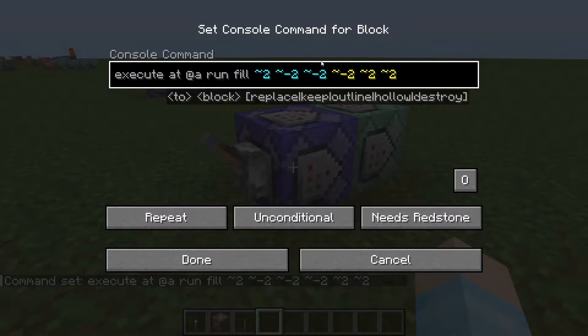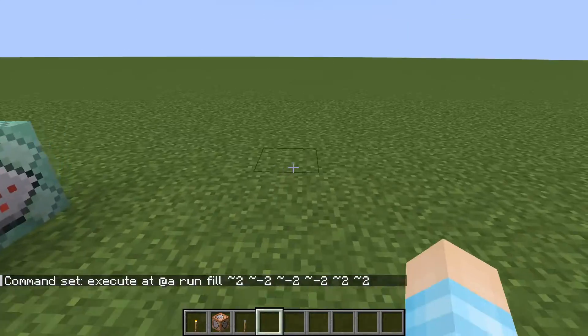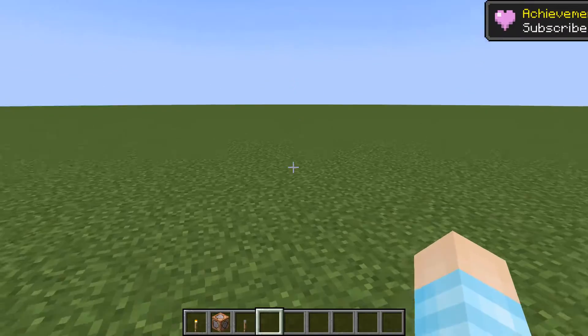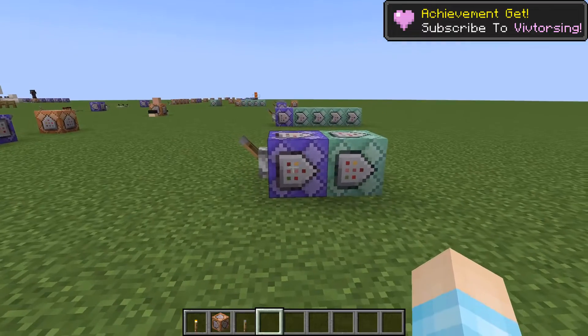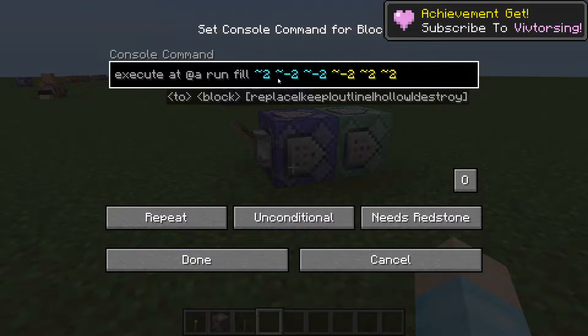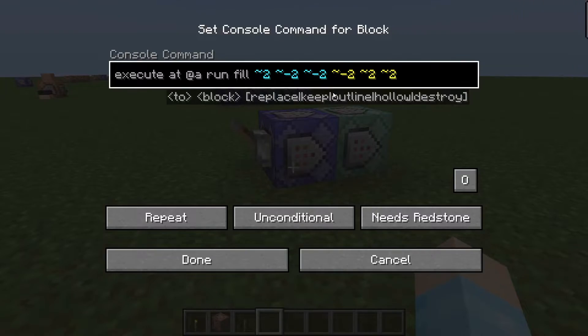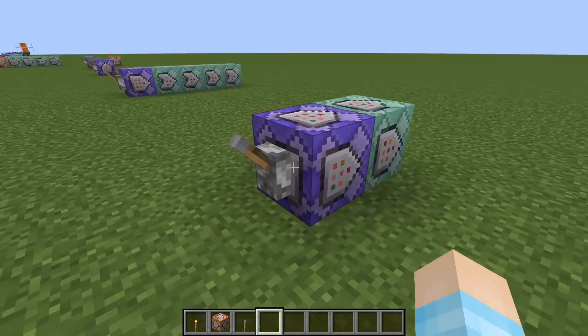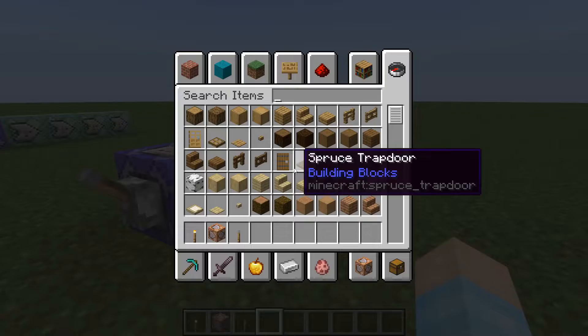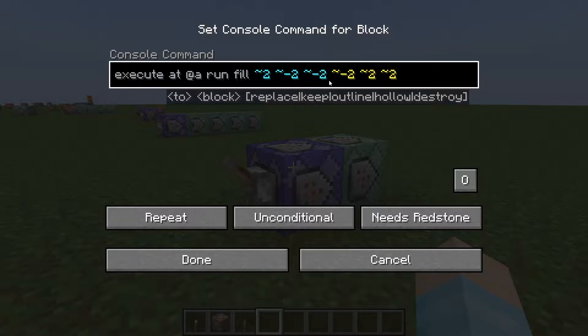What this does is around you — the player, or around everyone on the server — it puts a 5x5 area which checks if there is a light block around it. You could do a 3x3 by changing all the twos to ones, or a 7x7 by making them all threes. Five by five is fine, though if you're using things like Speed 100, you'll have to increase this.